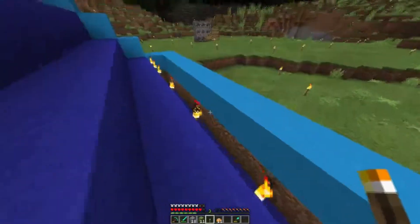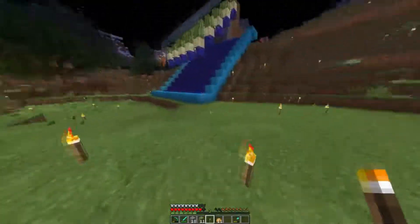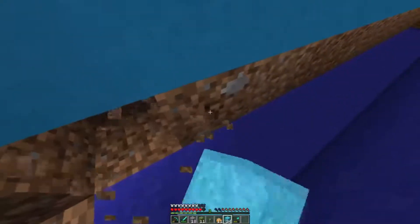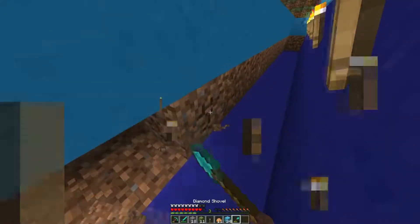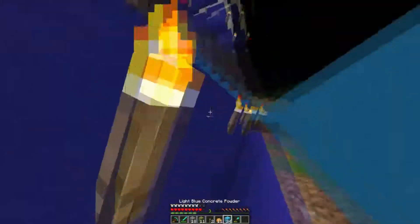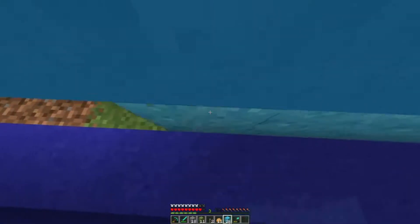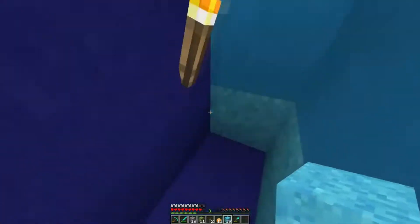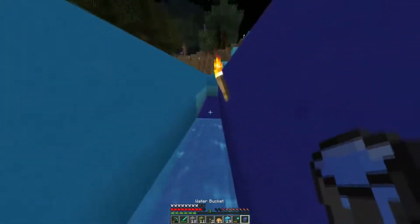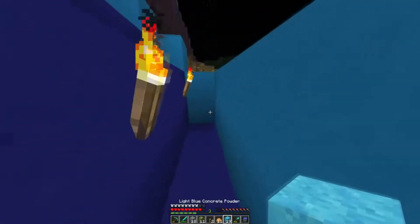I also want to place more concrete down there. These torches are not going to last because water is going to be flowing down, which is fine — not a big deal. Then what we'll do is pour water down here, which will turn almost all these into concrete. One more water source — there we go.